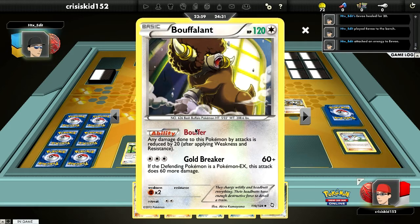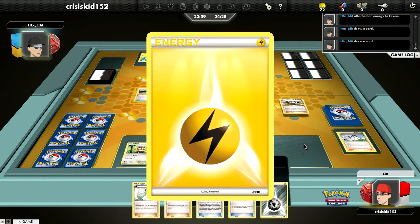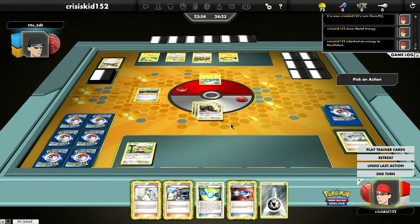Boflint — I know I've gone over this in other videos — has Goldbreaker for 60 damage. That isn't much, but it's a decent amount. And then if it's going up against EXs, it's 120 — guaranteed two-hitting EX Pokémon. It's pretty good, if I do say so myself.